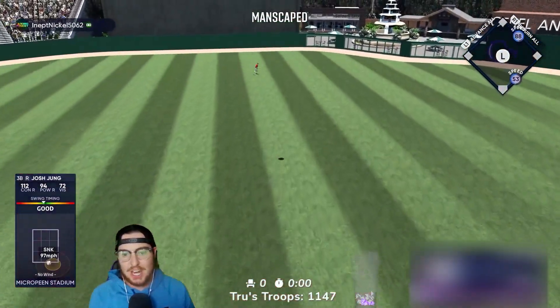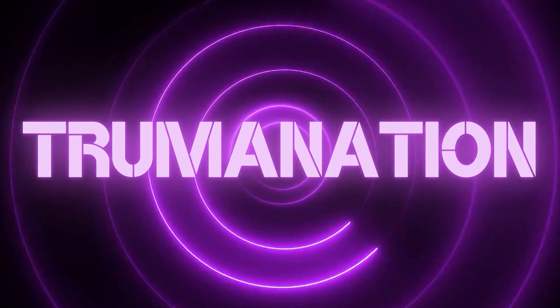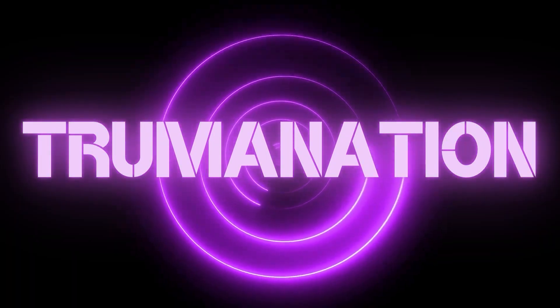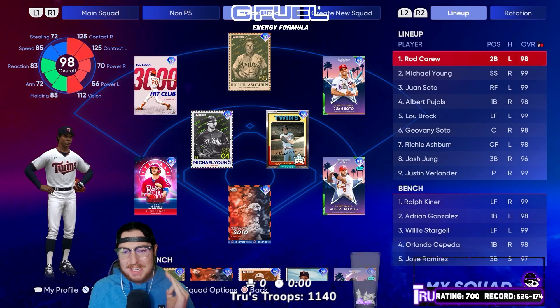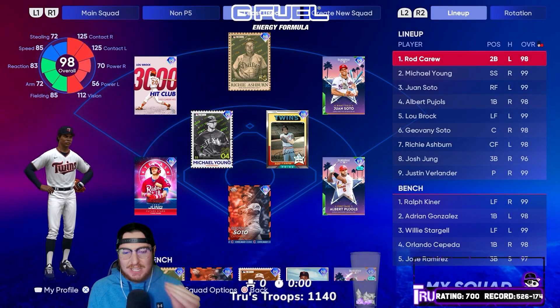Oh, Josh Jung fly — that's got to burn him, right? How is it going YouTube? Today I have built the cheapest team in MLB The Show 22. All of these cards on your screen are 15,000 stubs or less, and we're gonna take them into ranked season. Big thing about this squad that jumps off the page to me.